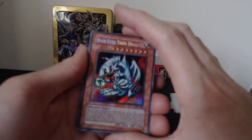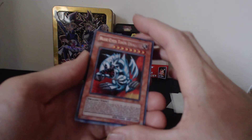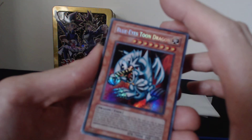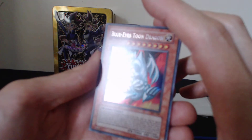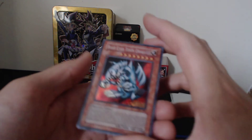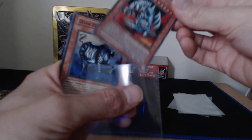We have a Blue-Eyes Toon Dragon! Oh yeah, secret rare! This is the second one I've pulled. The Blue-Eyes Toon Dragon in super rare — look at this card, this thing is fantastic. Look at the shine on that. Blue-Eyes Toon Dragon straight from the pack — awesome card!